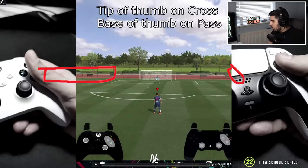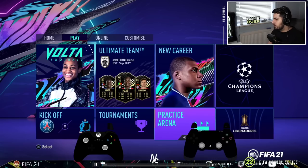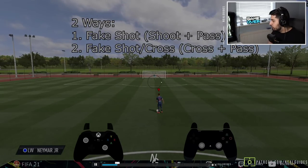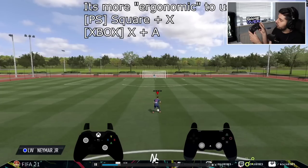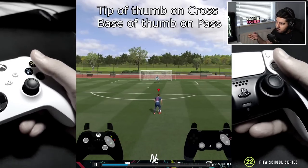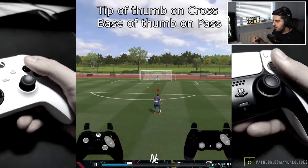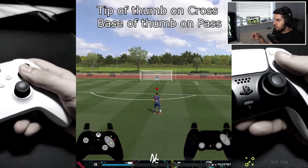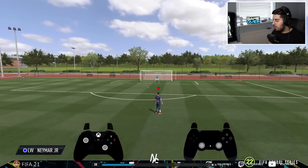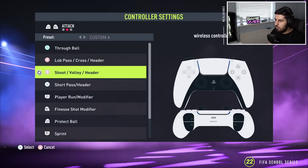I'm showing a clip from last year's video — the controls don't change. There are two ways of doing a fake shot: square and X, or circle and X. It doesn't make a difference which you choose, but square and X is inherently much easier. The worm motion is basically pressing the tip of your thumb first on square then rolling to X — it's instant. The reason is that if you go slowly from X to circle, the game thinks you want to make a pass then a cross. With the worm motion it registers instantly as a fake shot.